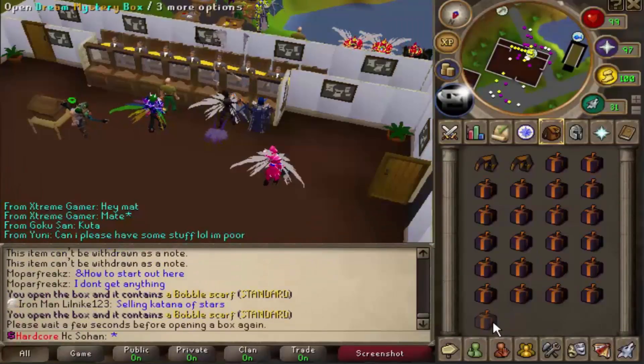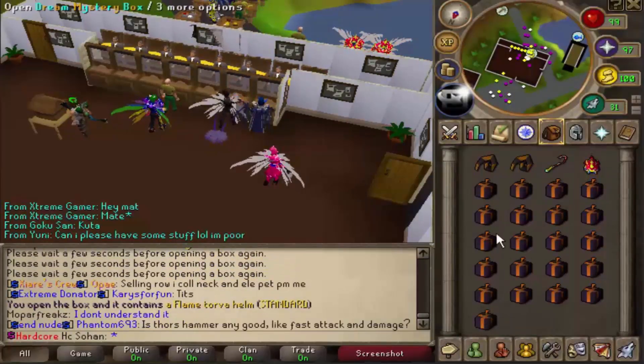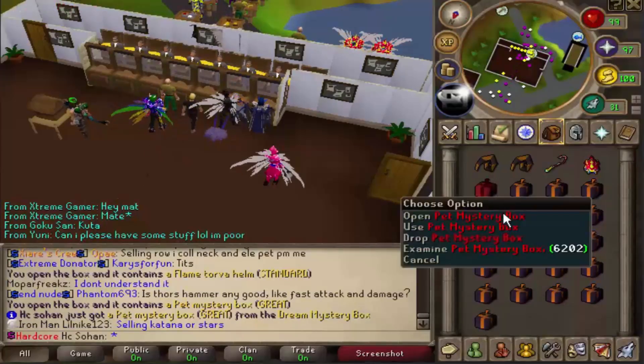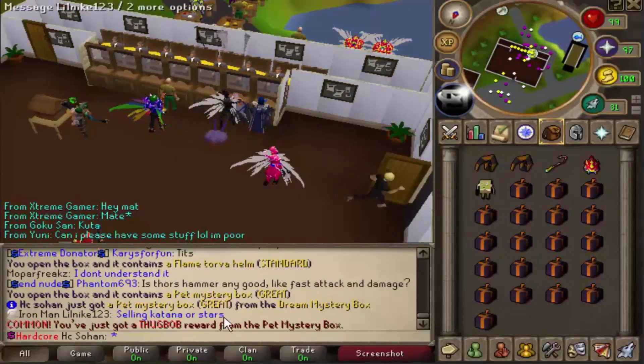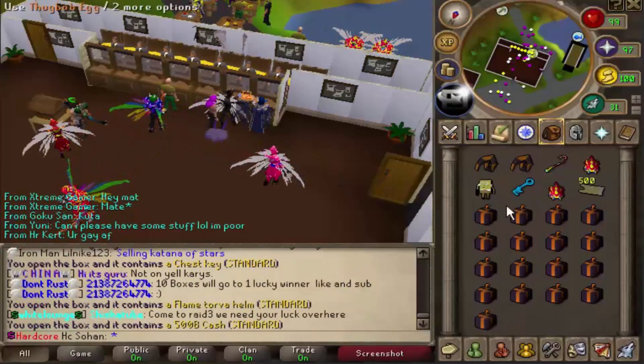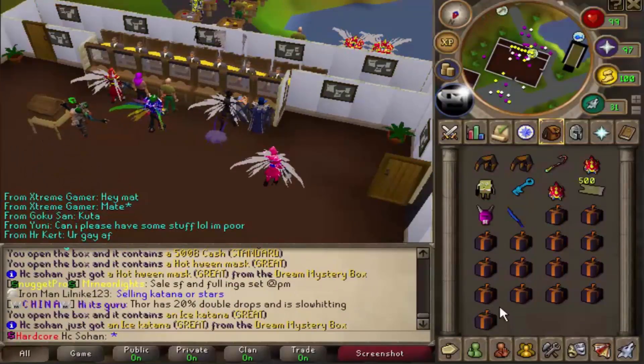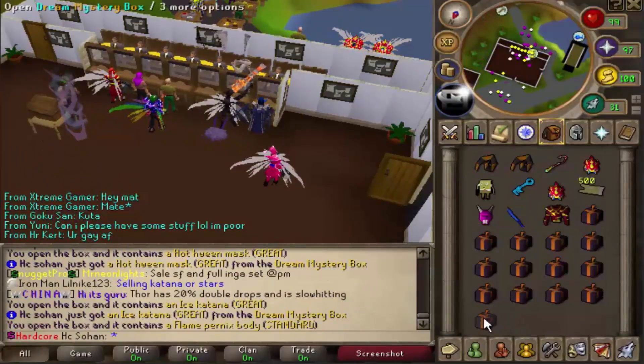From our first inventory we got really lucky so far. Let's open up our second inventory. Bubble scarf from the first one - let's just spam click these. Three standard rolls in a row, then a pet mystery box - let's open that. A thugbot egg, that's a common reward. It has a chance of giving a kangaroo pet worth like quadrillions, but unfortunately we didn't get that.